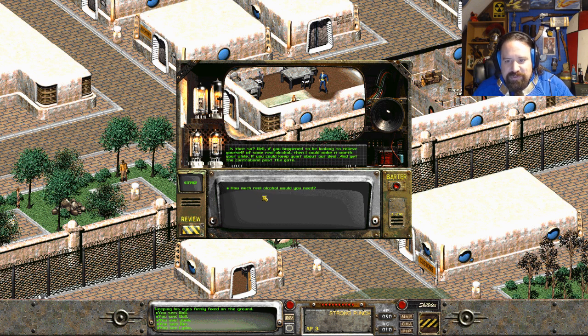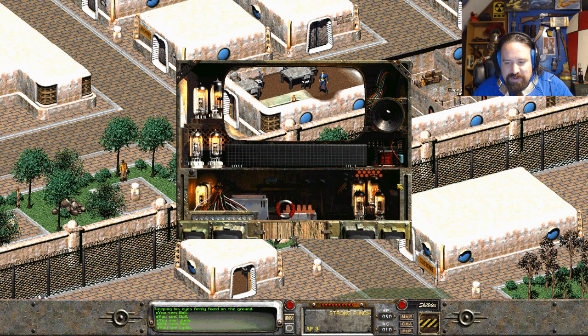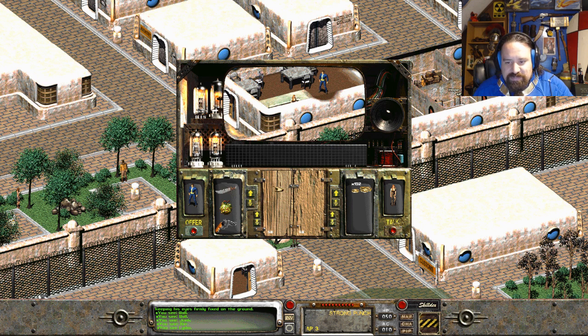If you happen to be looking to relieve yourself of some alcohol, I could make it worth your while. You keep quiet about the deal. So - ten bottles of premium alcohol and ten bottles of beer. None of that radioactive stuff that comes from Gecko, just the old booze. Let's see if we can barter. She's got some money - let's sell her back some of her own property. I'm not really using this right now, get rid of it. I really don't want to get rid of that hand grenade - it's the only explosive I've got right now.